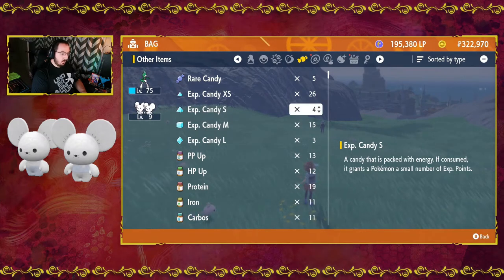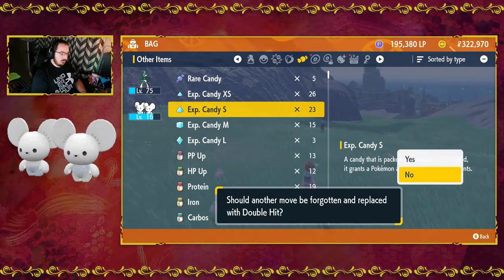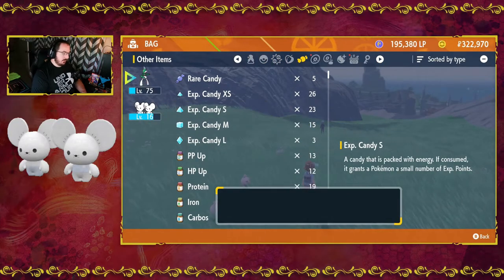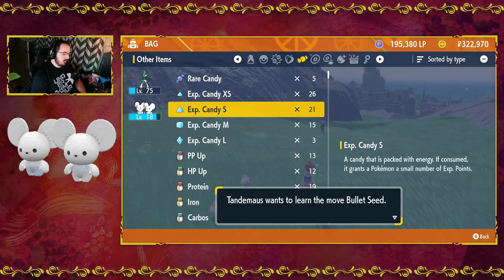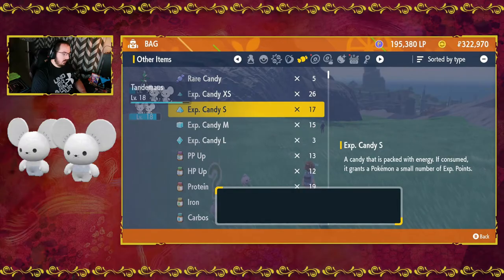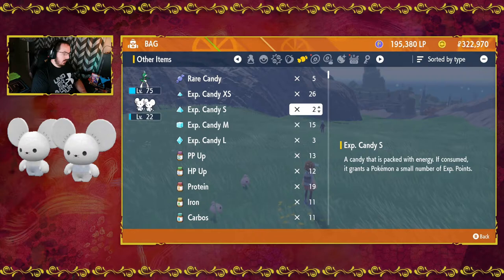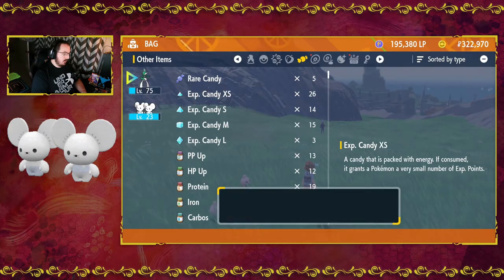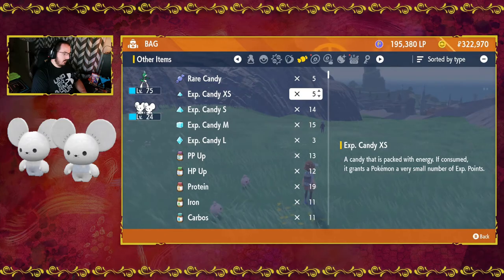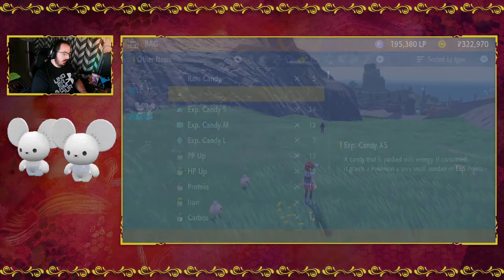We're going to use some small candies and try to get it to level 24. We want it to be at level 24, pretty far into it, for the sake of showing you this evolution. I should have turned the move learning off — oops. So after feeding candies, it's now pretty far into level 24.